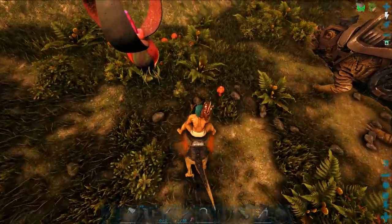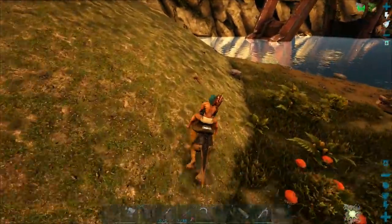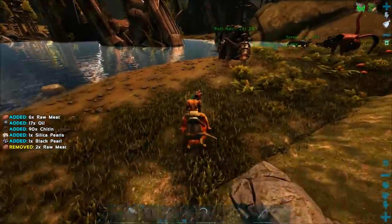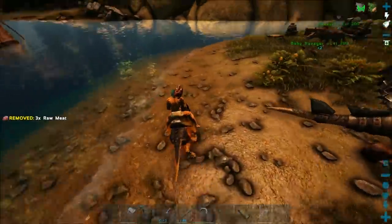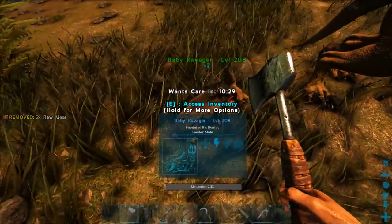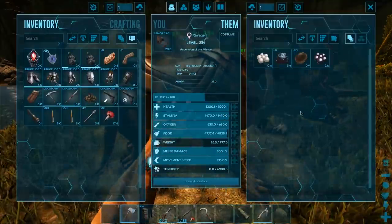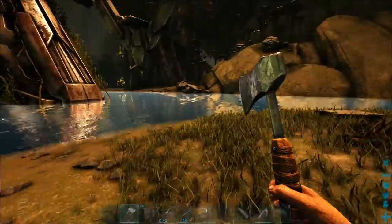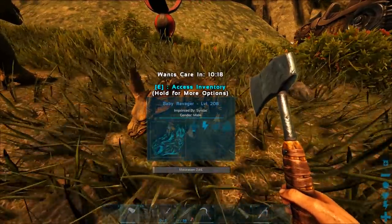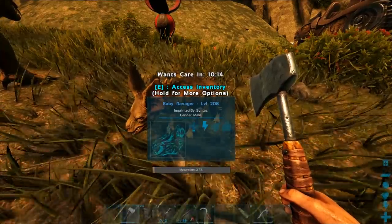There are a lot of trilobites around here. I'll take my time and kill these things. One scurried off. Let's put you on passive and give you some meat — you ate all of it didn't you. We'll be back in a bit when we have a few ravagers, and we'll probably take one out for a spin and maybe go kill that basilisk.